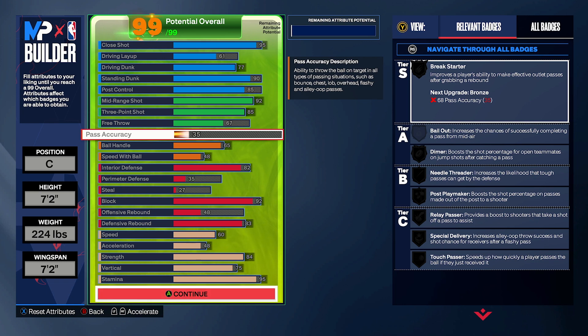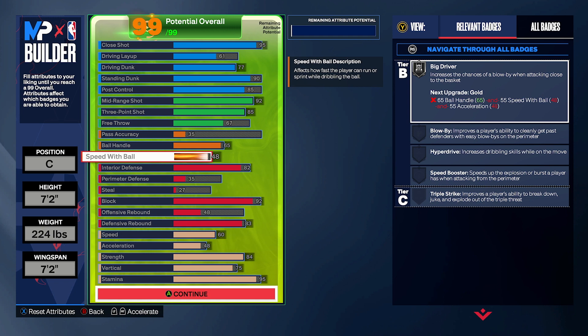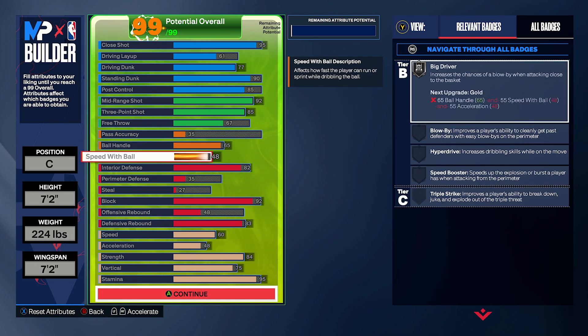Pass accuracy is 35. It's not ideal, to be honest. When you're playing center, it's actually good to have really high passing accuracy, but we're trying to cook up like Wembanyama. 65 ball handling gives us some of the better animations you can get for a center — you'll be able to speed boost with some animations. 48 speed with ball gives us silver Big Driver.